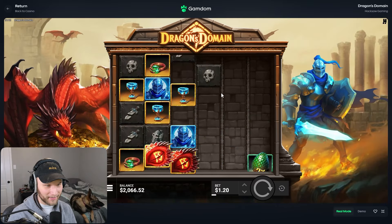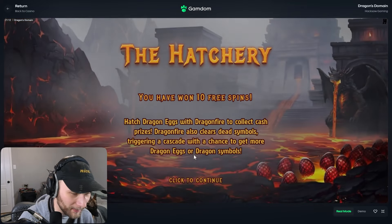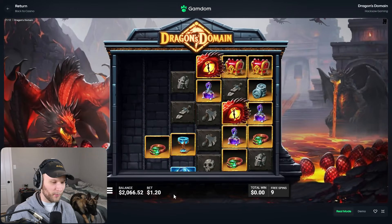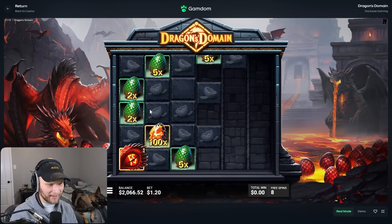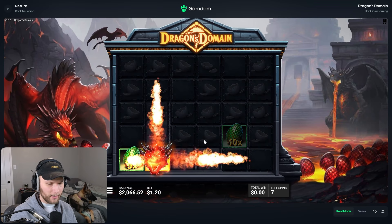$460 dollars — nice. We won some back on that buy. We're basically up to starting balance right now and we're in a $240 bonus, so life is good at the moment. Oh my god, you can't just give me that 100x man.